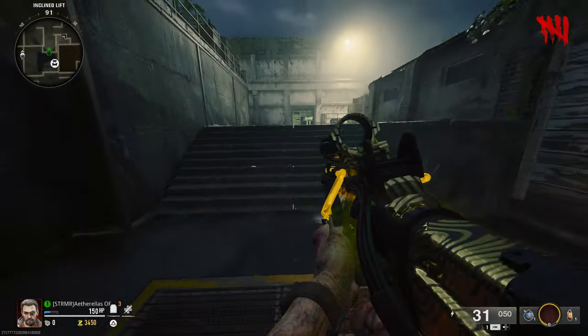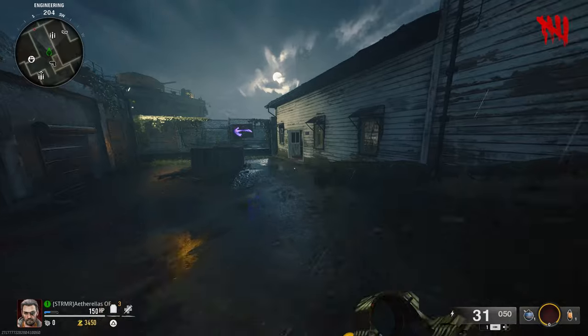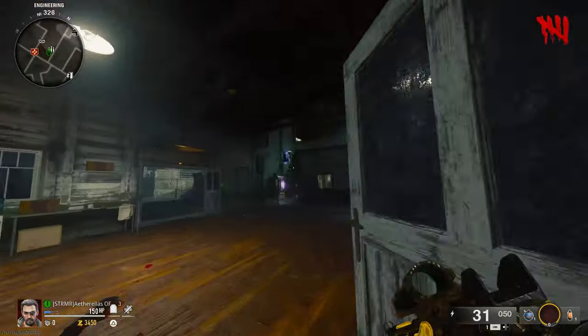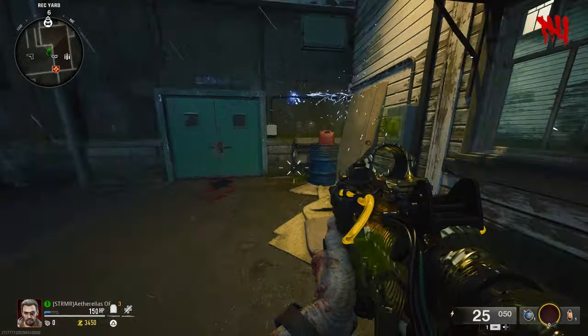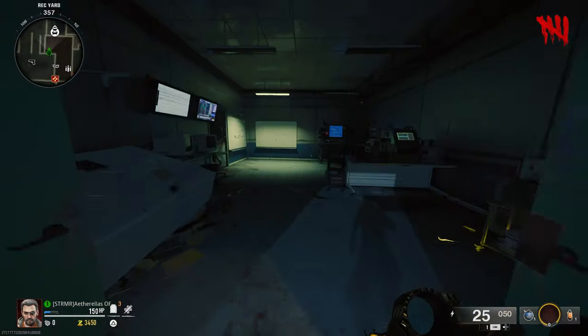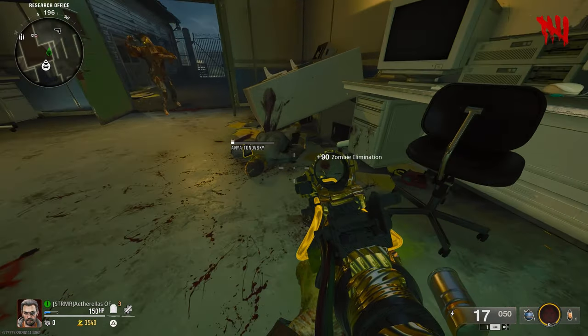Shoot that fuse box with your Dead Wire weapon, then follow the trail and continue shooting the fuse boxes. After you shoot the last fuse box, it'll open up a door revealing a lab inside with a zombie. Shoot that zombie and take the keycard from it.